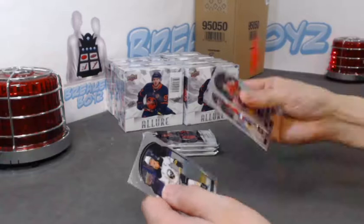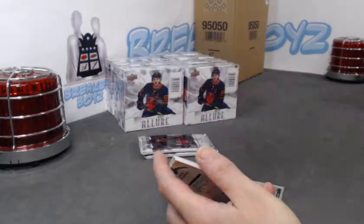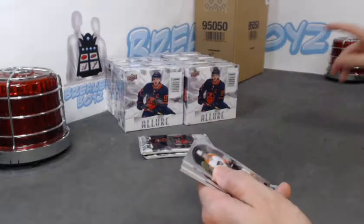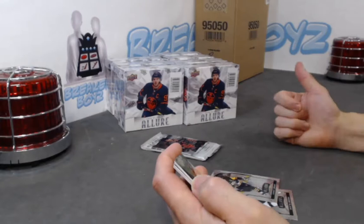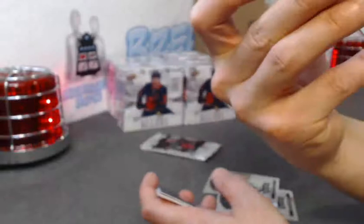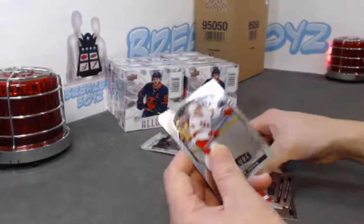I'm just bugging ya, Shauna. Bowen Byram base rookie, Svechnikov red rainbow iced out, Carter Hart, and Joseph Wohl SP rookie. Jake Evans base rookie. Kucherov black rainbow, and our auto of the box — we have a grand entrance emerald, Connor Ingram, not numbered. Congrats to the Ingram spot. Connor McMichael SP, and a Morgan Geeky base rookie — the Kraken rookie, actually he's not a rookie anymore.